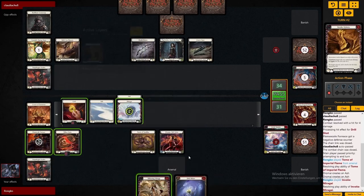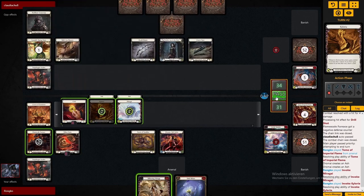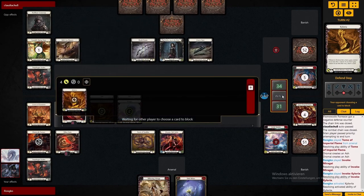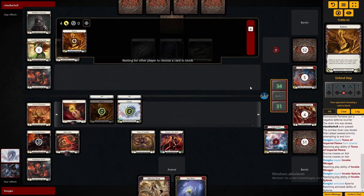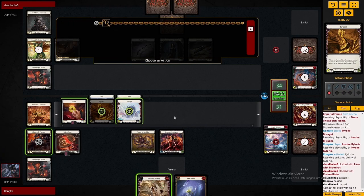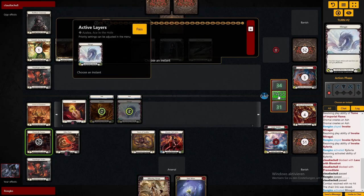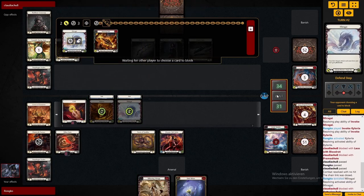Building a board against Azalea is extremely strong, especially with high HP dragons. Even Kyloria is a big threat to her. Azalea can't actually ignore dragon board state early on, because if she doesn't time-walk us even one turn I will completely out-damage her.